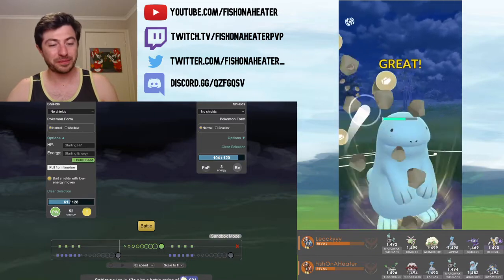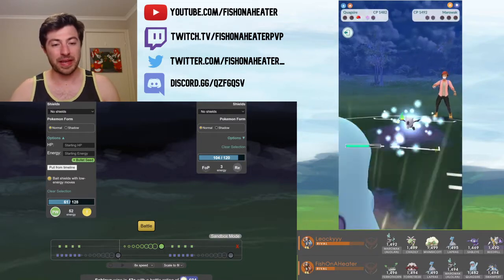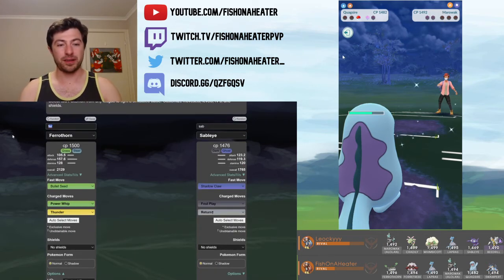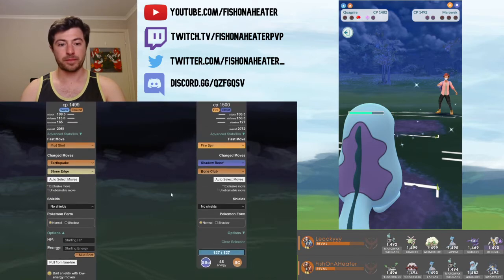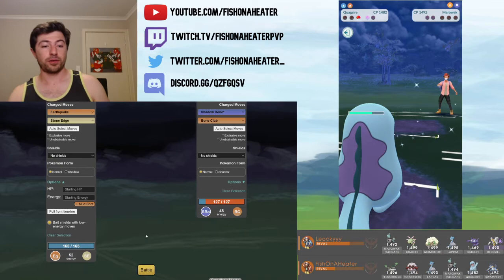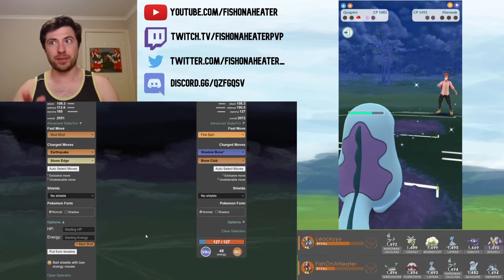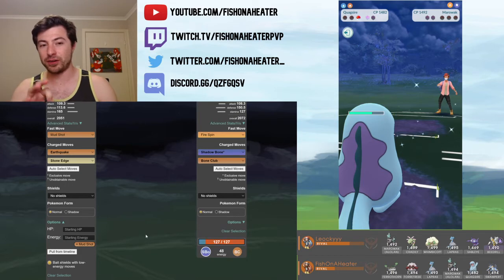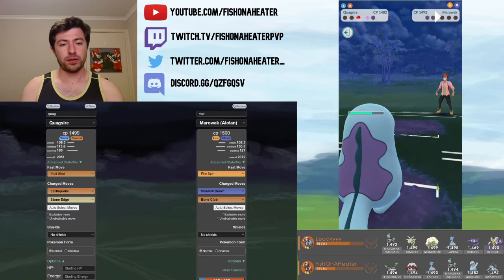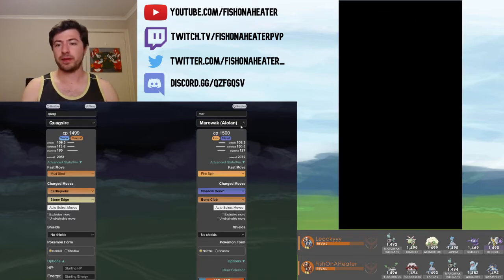It just wasn't quite enough undercharge to save the Sableye. I managed to get to a Power Whip before he could farm it down. So out comes the Stone Edge — Stone Edge does 59% to a Marowak, versus 85% from the Quagsire's Earthquake. Just remember to keep that in mind: Quagsire Earthquake does 85%, Swampert Earthquake does 95%. So let's go into battle number two.